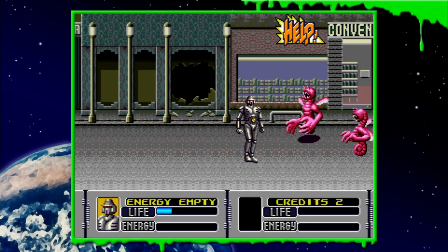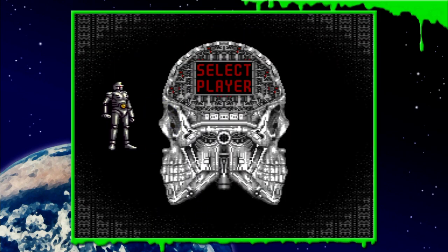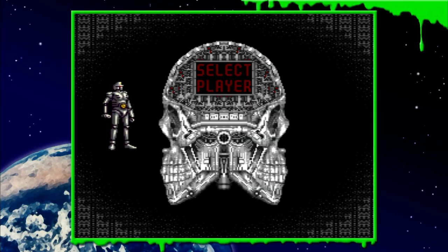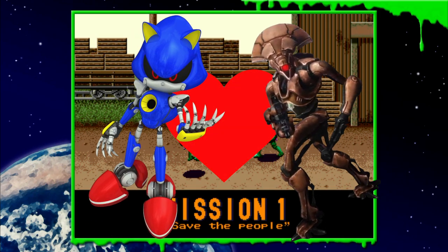Alien Storm is a beat-em-up — cool, I can get down with that. Right from the get-go, we can choose between three characters to play: a robot, a Ghostbuster, and the obligatory girl character. I went ahead and chose the robot because between Metal Sonic and the Vex, I think I have kind of a thing for robots.